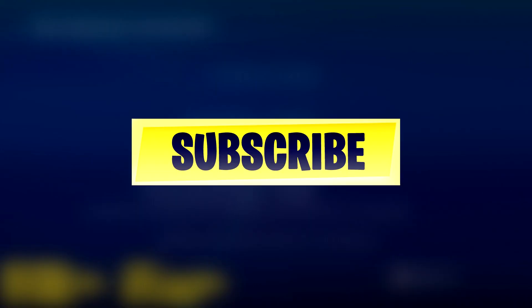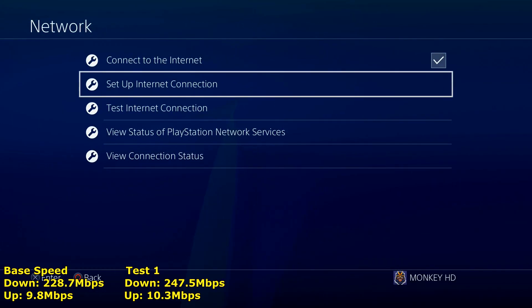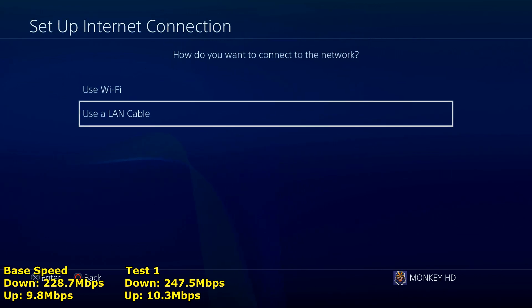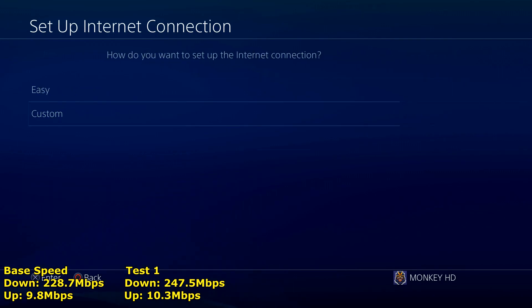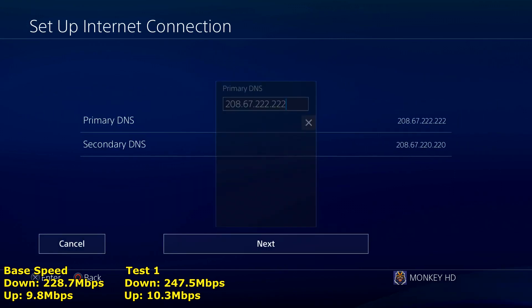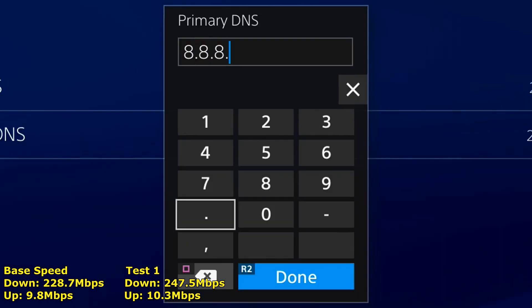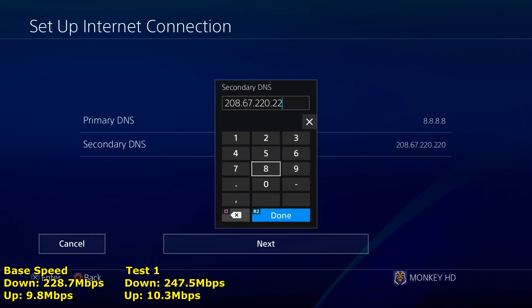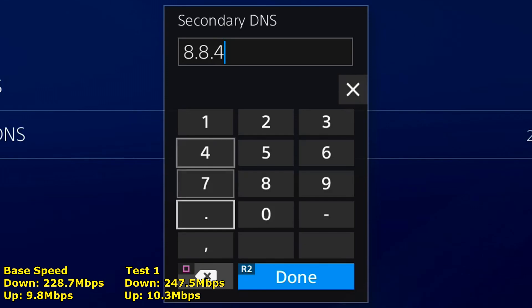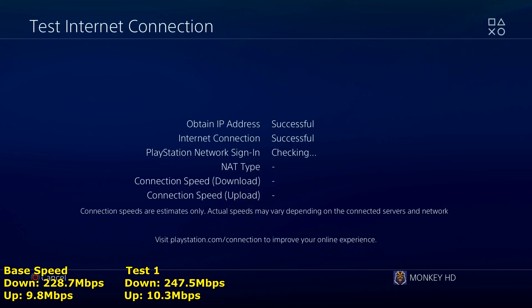We're going to try one more DNS server — the Google DNS server — and see if it makes any difference compared to the first one. Same process again: set up internet connection, click Wi-Fi or LAN depending on your connection, go into Custom, click Automatic, Do Not Specify, then for DNS Settings click Manual. For the Google DNS, enter 8.8.8.8 for the primary.